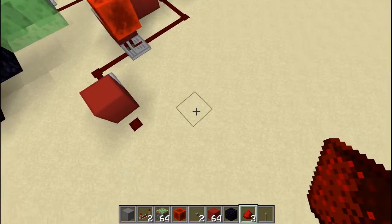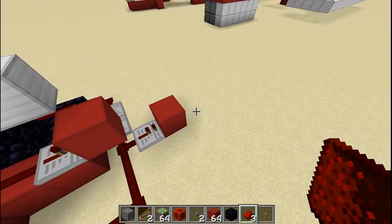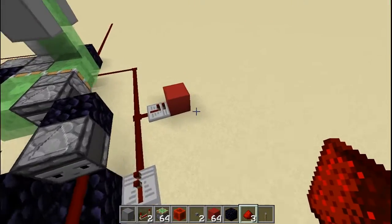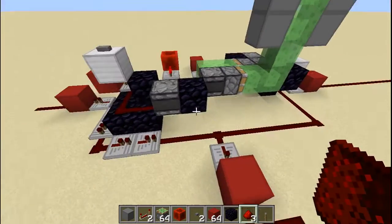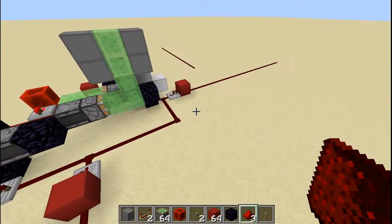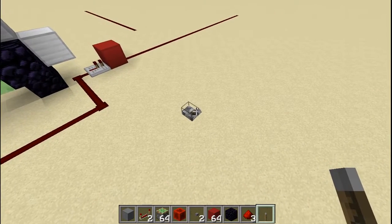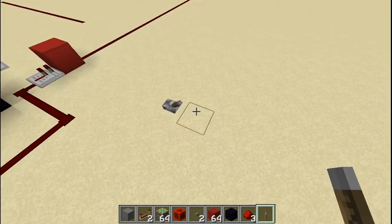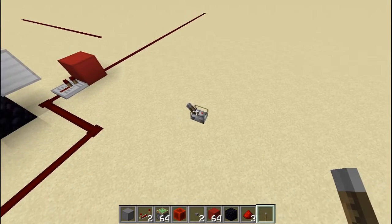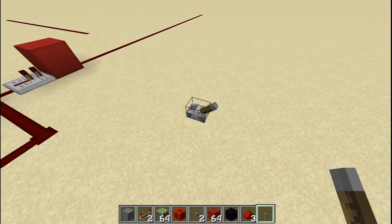I don't want to waste time so I'm just going to put redstone dust there - just like that - and there you go. Let me do this on the other side as well. Now, in order to make this thing work: remember, a lever has a switch on it - a stick that is sticking to the block. When you flip it, the stick moves from one area to the other.